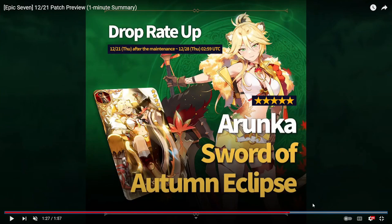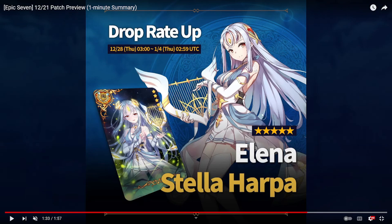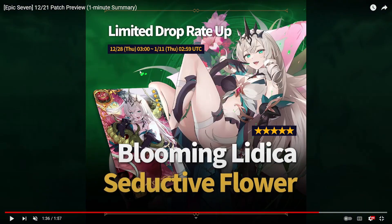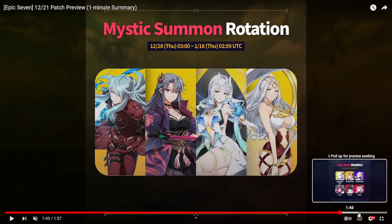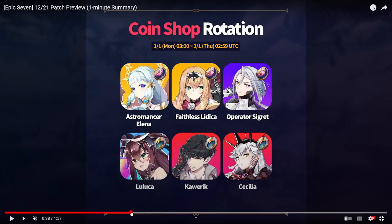For upcoming banners: Arunka will replace fire Litica, then Elena replaces Arunka and will run alongside blooming Litica. Blooming Litica starts on the 28th, so we'll likely get a datamine or skill preview tomorrow. The mystic summon rotation features Specimen Sez, Spirit Ice Lean, Bellion — probably the best of the bunch — and Judge Kise who needs a buff. The coin shop has Astromancer Elena, Faithless Litica, Operator Sigret, and covenant rotation has Luka, Calric, and Cecilia.